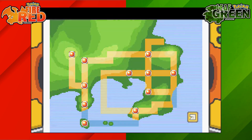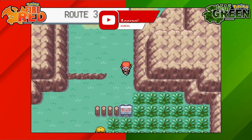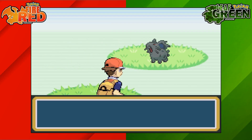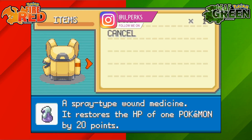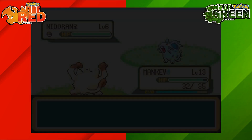On Pokemon, especially in the Kanto region, Nidoran has a male and a female version. To get the female version, we're going to head to Route 3 and from the Pokemon Centre, you're going to head to this patch of tall grass just to the south of it. Here you can find a Nidoran female. The female one you'll see by the symbol in its name, as well as the lighter tone of colour on its body.